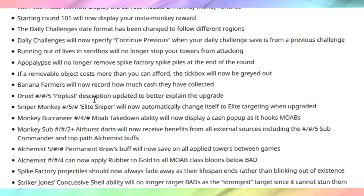Poplust has been updated to better explain the upgrade. I'm going into sandbox to check it out — building the druid and going to the avatar of wrath. The first thing it says is 'the more bloons there are the more damage it does.' That's all it says, which isn't entirely accurate. I'm trying to find the poplust 0-0-4 upgrade description specifically but it's a bit confusing — they might have gotten that mixed up with the avatar of wrath. I'm not entirely sure what they're talking about here.